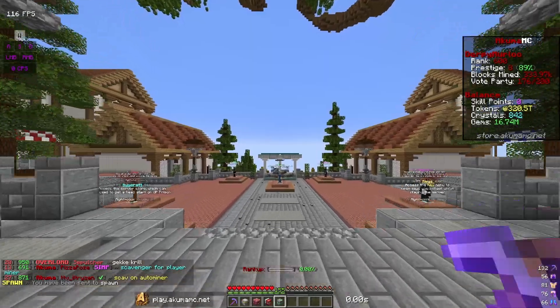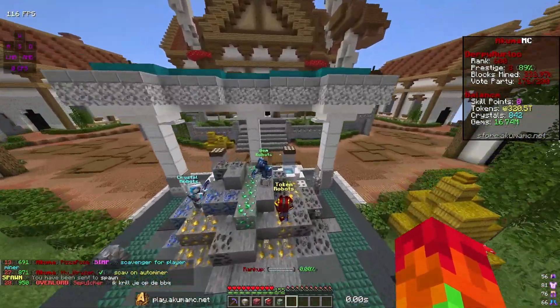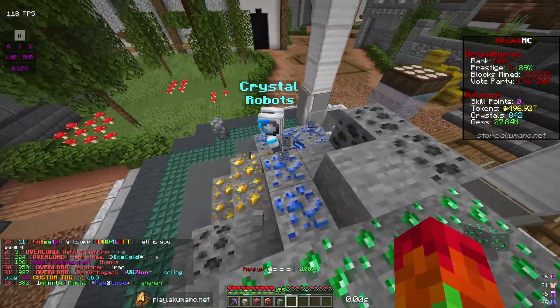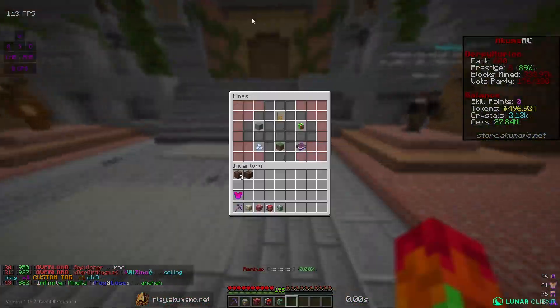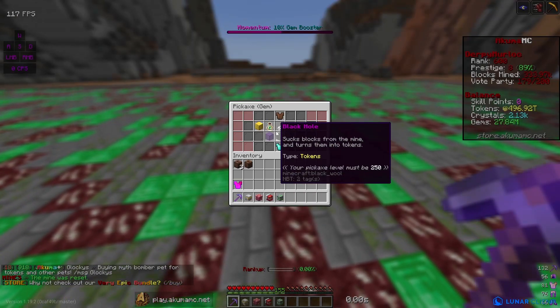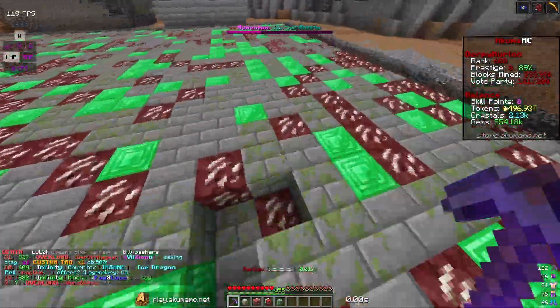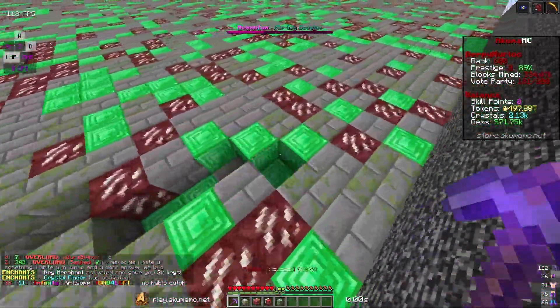We also have some more gems to spend. I'm gonna go to spawn real quick to check my robots. I got 176 trillion tokens, 11 million gems, and 1.2k crystals. I'm gonna go back to my mine and spend those gems — I'll get berserker's fury eight levels.